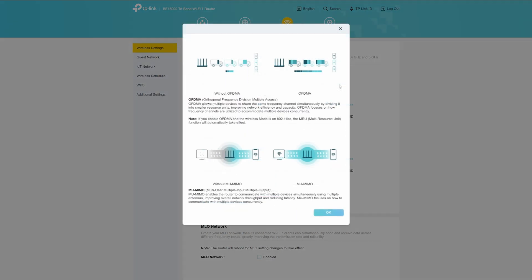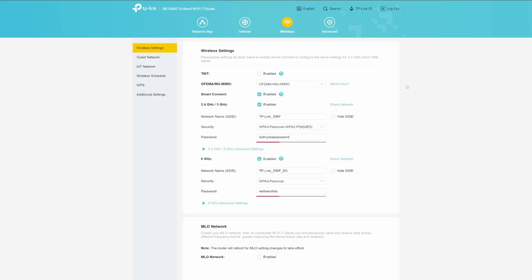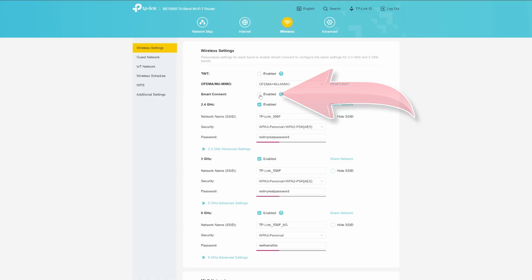These are the settings I enabled and tweaked to get the router working in its optimum state for Virtual Desktop. OFDMA and MIMO: a network technology that improves wireless performance by allowing multiple devices to transmit data to or from an access point simultaneously — both were disabled by default, so I enabled them. Smart Connect: disable this to allow the 2.4 and 5 GHz channels to be split and controlled separately.